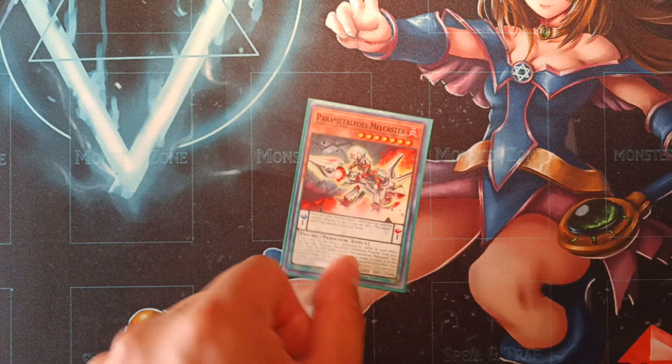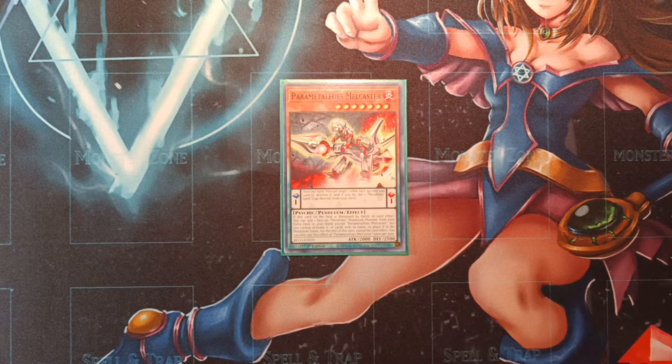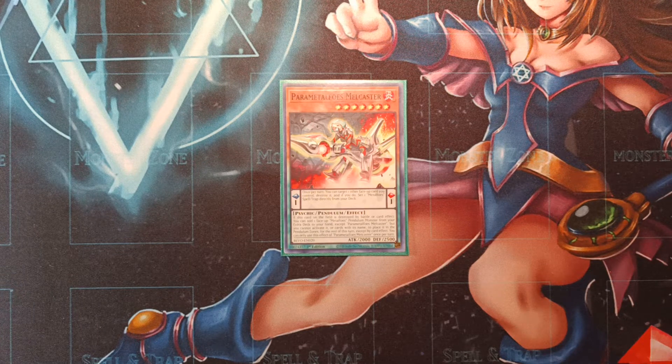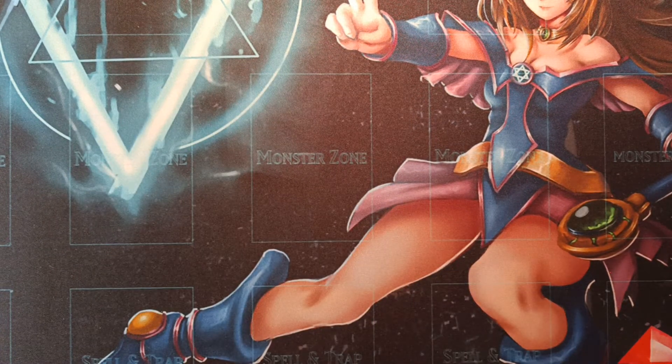We also play one copy of Parametalfoes Melcaster, being a low scale level seven monster with the exact same pendulum scale effect. However, her monster effect is like a mirrored version of Bismagear — if she is destroyed by battle or by card effect, you can target a face-up Metalfoes monster in your extra deck and add it to your hand, though you cannot activate cards in the scale with the same name for the remainder of the turn. Melcaster is pretty cool just as an additional level seven.